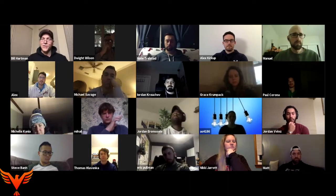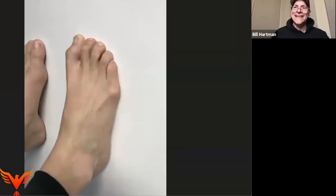Let me pull up a picture for everyone. Can everybody see that? That's somebody holding on for dear life. So the muscles on the bottom of the foot are concentrically oriented, the muscles on top of the foot are concentrically oriented. So that means I have compression on the bottom of the foot and compression on top of the foot — just like if I had compression on the front side of the body and compression on the backside of the body.